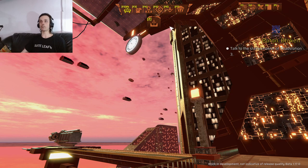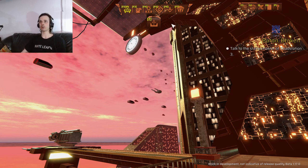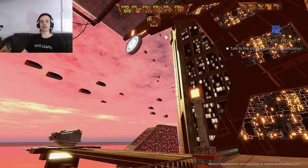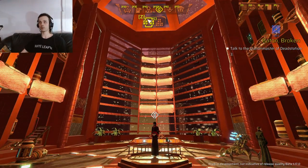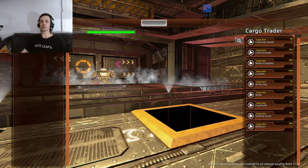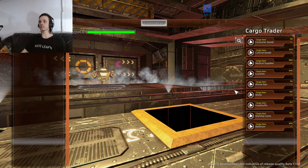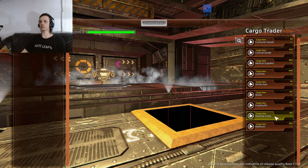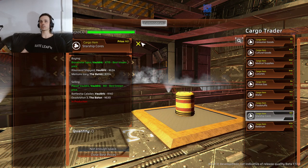Once you actually get a bigger ship that can hold 150 cargo, I'm sure the amount of money you can get is much higher. We're starting off at planet Valdrick. We'll go to the cargo trader. What you want to pick up is starship cores — they'll originally cost you about $30, though right now they cost me $61.